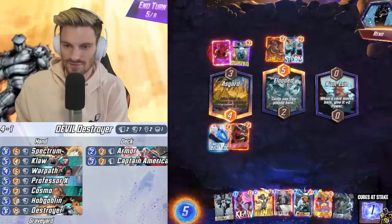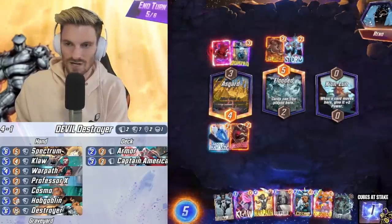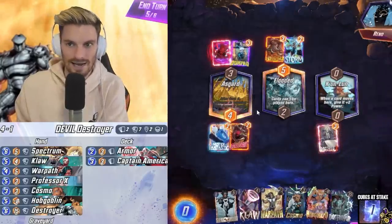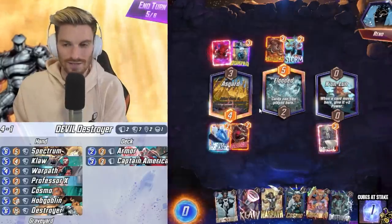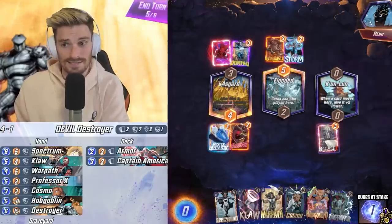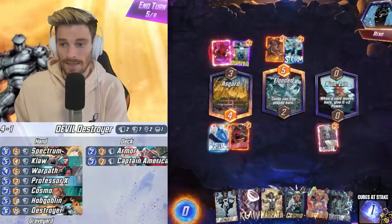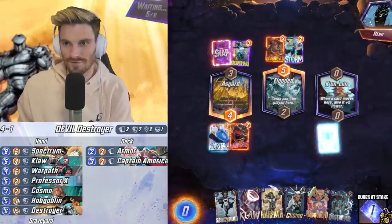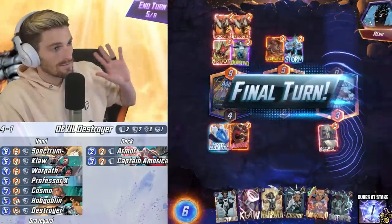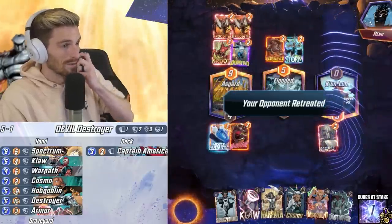He's playing Brood — he is playing a Silver Surfer deck. We have closed off the middle lane. We're going to close off the right lane and he is not going to have any more room to play, so he loses. Destroyer obviously would have been played on our left side — still would have been difficult for him to beat that. We're going to go ahead and close that lane off and watch him retreat. Could have snapped — not going to.